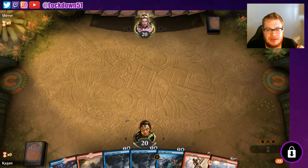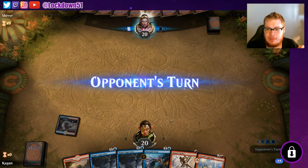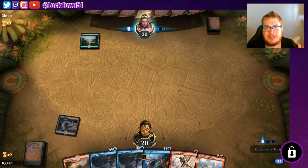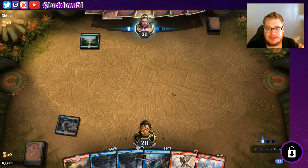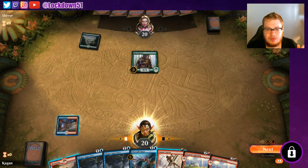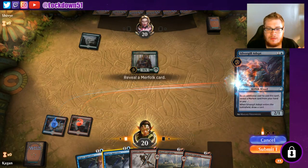This hand we can work with. Can't play anything till turn two so we'll bring this in tapped and pass. Let's hope I don't screw up the Banefire — it's been a while since I've practiced with this deck. We're going up against a nice little green Pelt Collector. Let's lead off with Silvergill Adept — reveal Shaper's Apprentice.